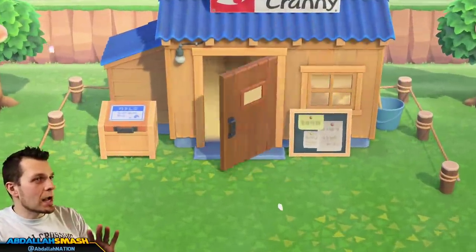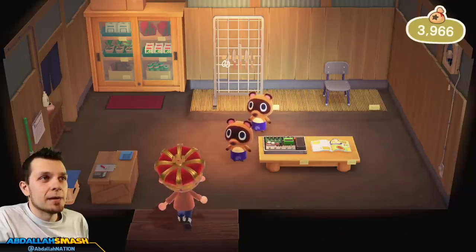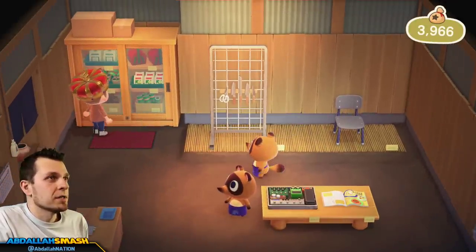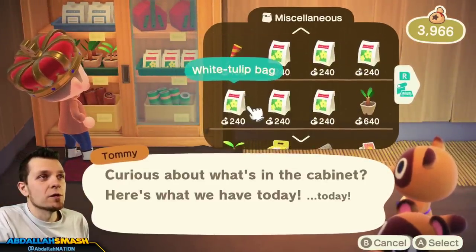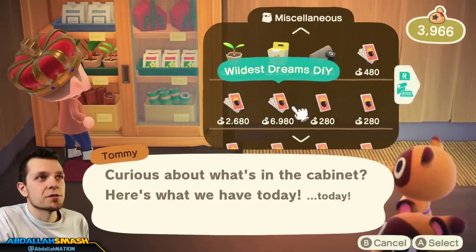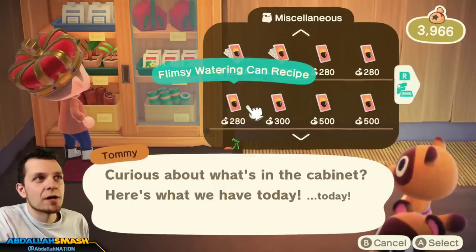Go inside Nook's Cranny — whatever available section you have — and you guys should be able to purchase a lot more things. Inside this little cupboard is what you're going to need. There's going to be some DIY recipes for some more tools inside here. You can get the watering can recipe inside here — the flimsy one.